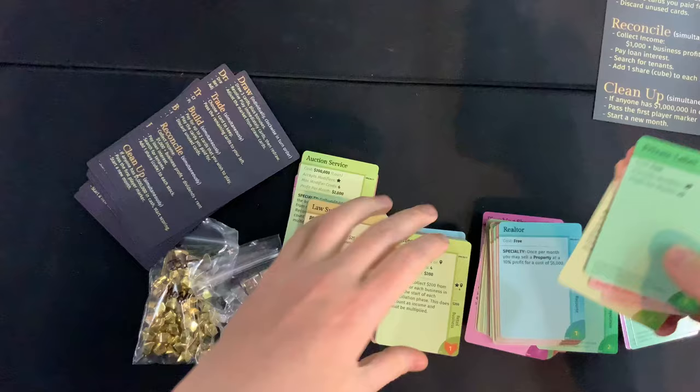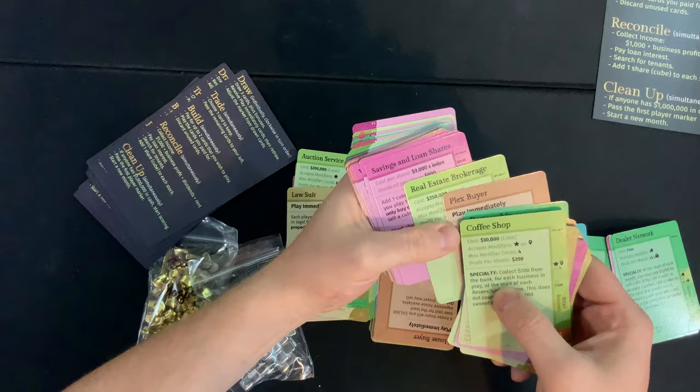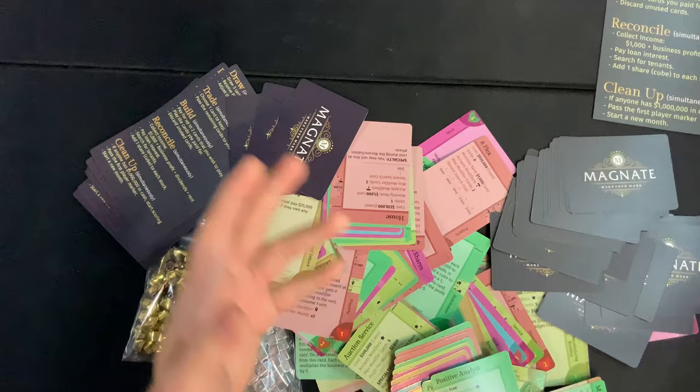We got a whole bunch of cards here: coffee shop, downturn, classified sites, fire, board game publisher, health supplements, house, office building, house buyer, organic produce, partnership, plex buyer, real estate package, savings and loan shares, software company shares, vlogger shares, eight-plex, assessment up. There are tons and tons of unique cards in this game. I would love to know exactly how many unique cards are in this game because that gets me excited.